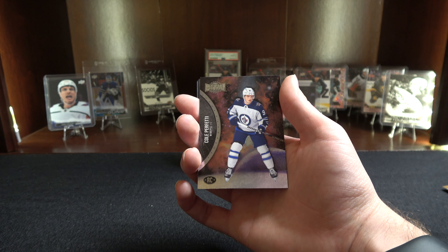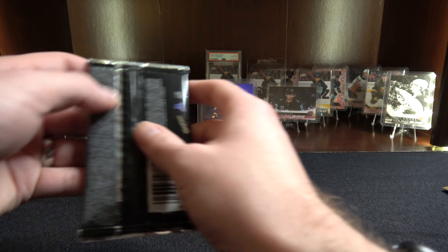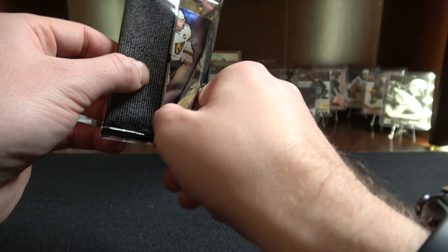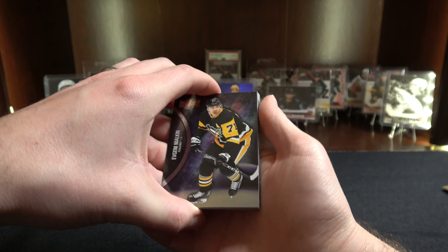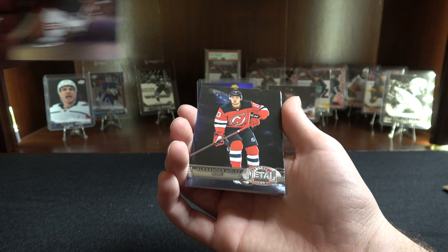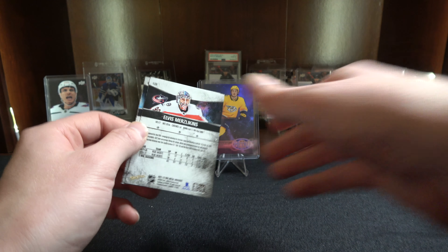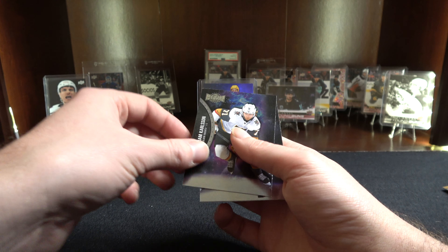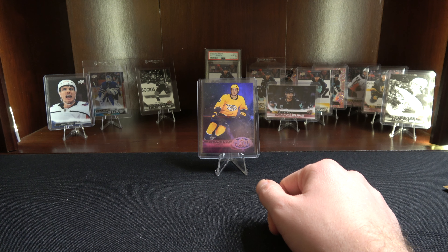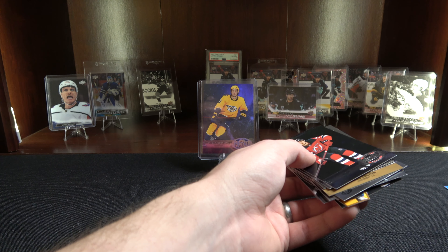Heberdo. Nick Suzuki. Robin Leonard. And Cole Perfetti — oh, that was a rookie, my bad. So this last one is just going to be not a hit, unfortunately. Evgeny Malkin. We got Patrick Kane. And we got the retro for Alexander Holtz. Eberle. Roslovic. Obviously not the hit that we wanted, but it is a serialed hit. This box was a total W with some of the other cards that we got.